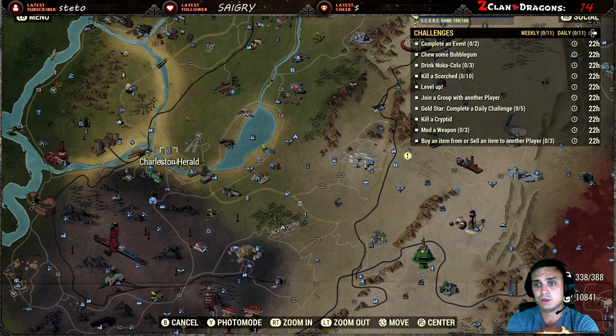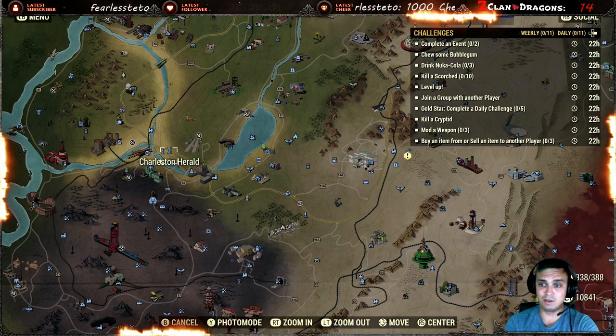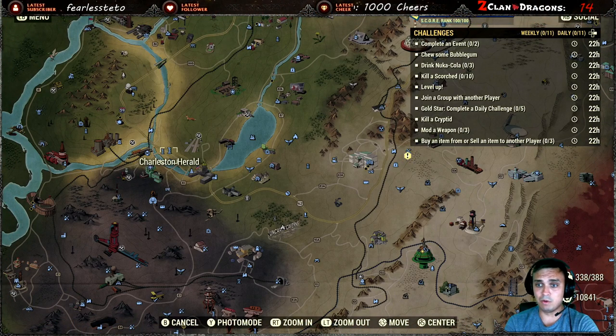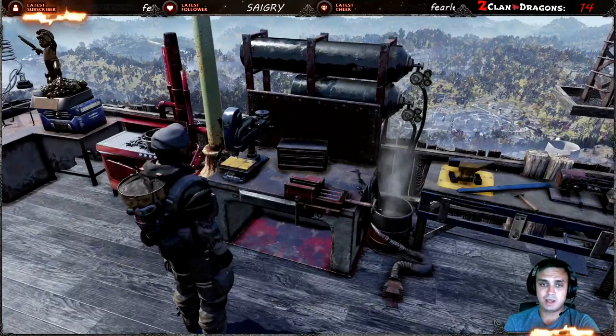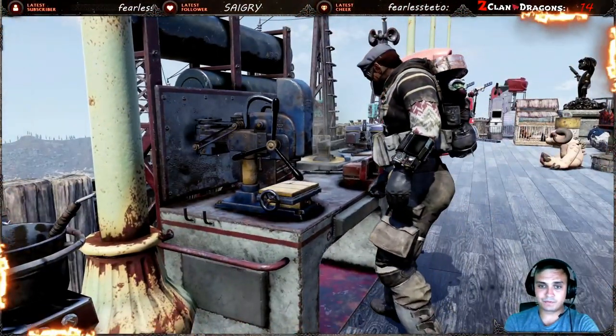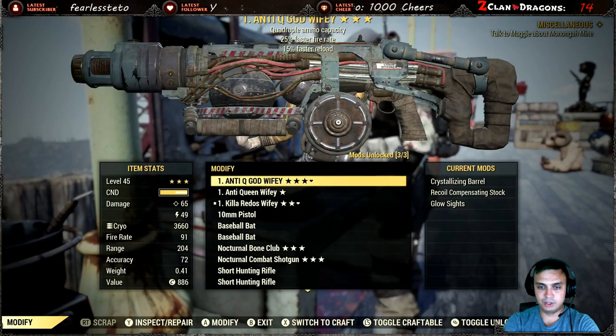Mod a weapon three times — by the way, you don't really have to waste your resources. You can put skins on them like paints and it will work. Buy or sell an item from another player — that's pretty straightforward, just go to another player's camp.